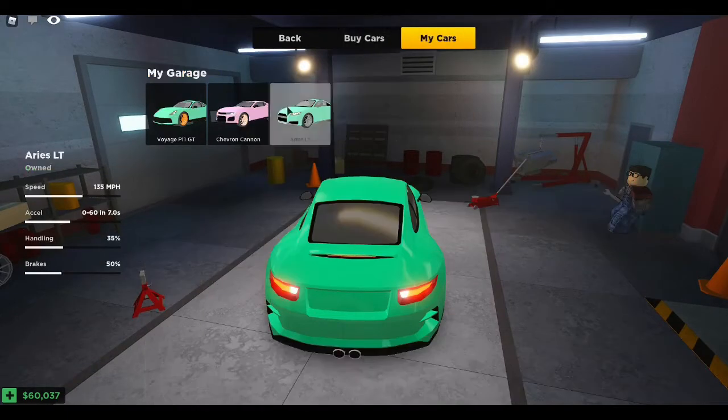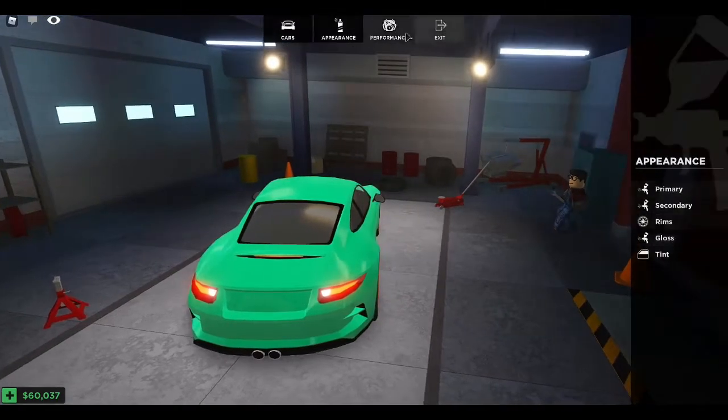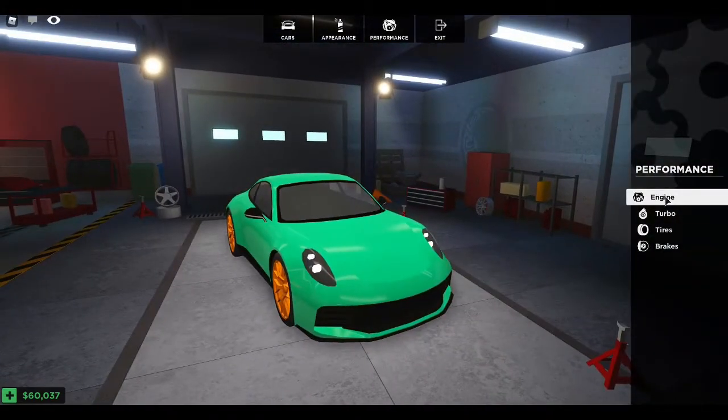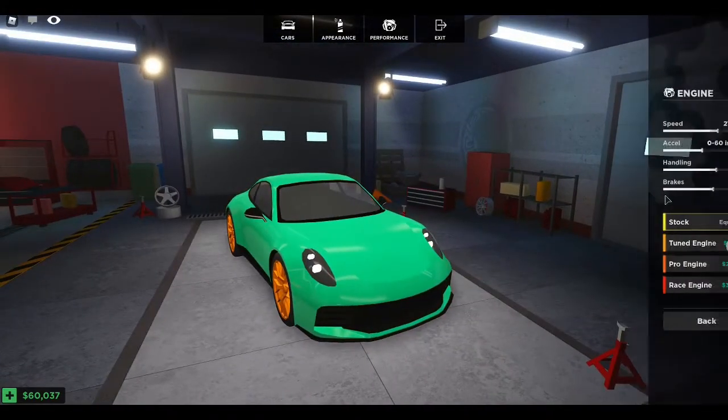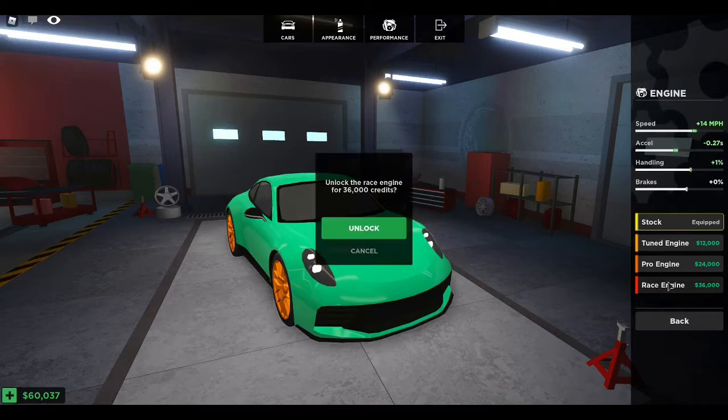There's one cool thing — so obviously there's appearance which I changed in the last video, but now there's performance, which is pretty cool. Let's see what there is. Engine — that's really clean, it actually tells you the top speed, the acceleration, the handling, the brakes. There are four engines. If I click on one, it tells you what it's going to upgrade — I get an extra 14 miles per hour.